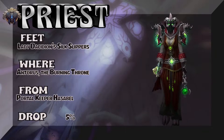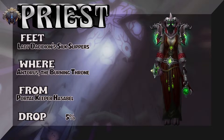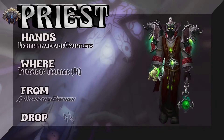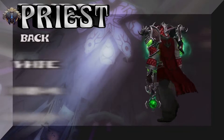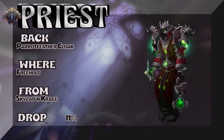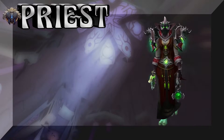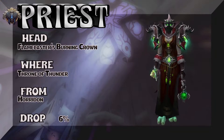The feet — Portal Keeper has a bell, 5% on the drop rate to pick up the feet. Throne of Thunder — Jin'rokh the Breaker, 6% on the drop rate for the Lightning Weaver Gauntlets, part of the same tier set as the shoulders. The back: Parrot Feather Cloak — Freehold, Skycap'n Kragg, 11% on the drop rate, straight out of BFA. Moving on, the headpiece: Flamecaster's Burning Crown — Throne of Thunder, Horridon is the boss, 6% on the drop rate.